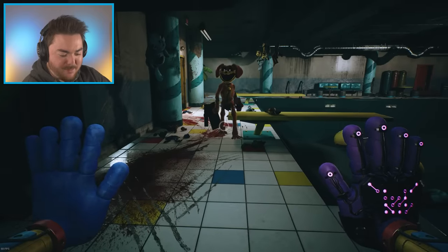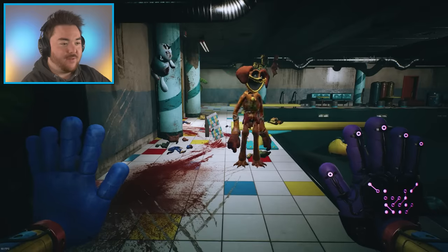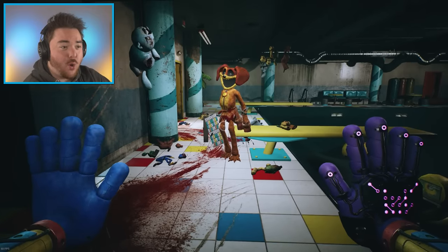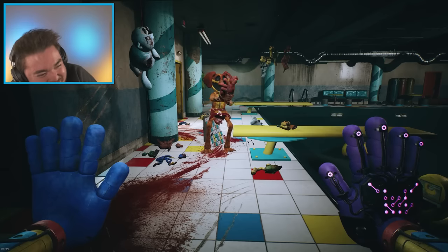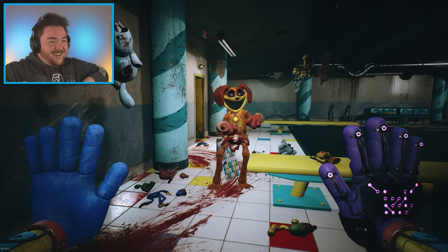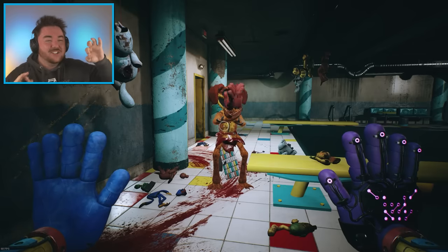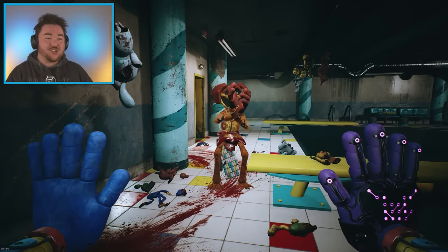I think there might be one last animation. Let's see what it is. We've given him some more light here — I can see his old legs there. Let's try the fourth animation — three, two, one, boom. Oh, it's the chicken dance! His hands go through. Did you ever think you'd ever see Dog Day doing the chicken dance? He's Chicken Day now.